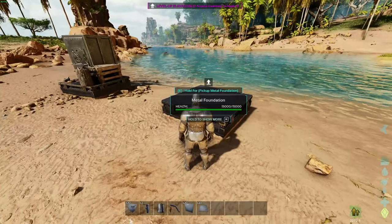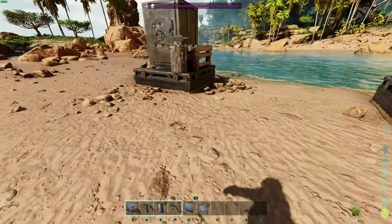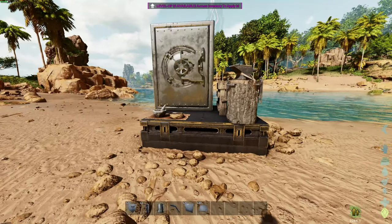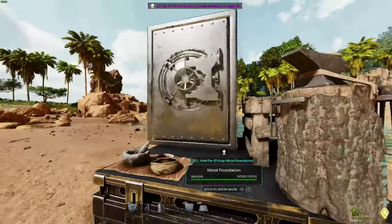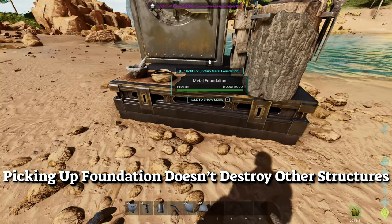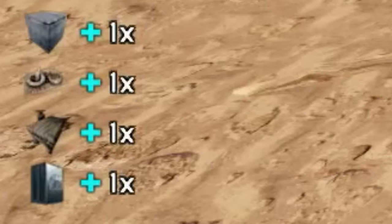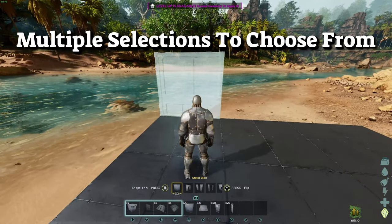Something I'm very thankful for that they finally put into this game: whenever you accidentally pick up the wrong structure, instead of destroying everything, it all gets picked up. As you see here, go ahead and pick up this foundation piece — boom, there it is, everything's back into my inventory.